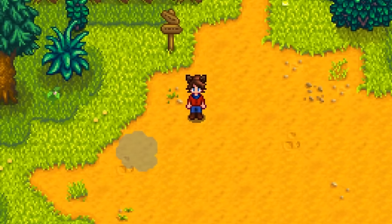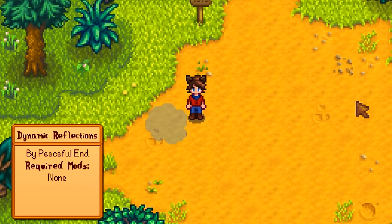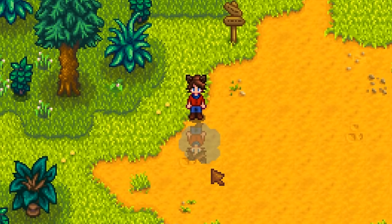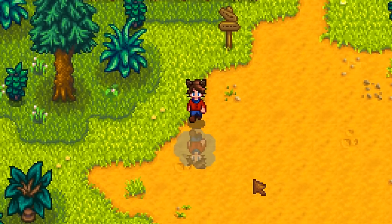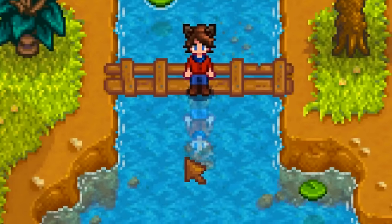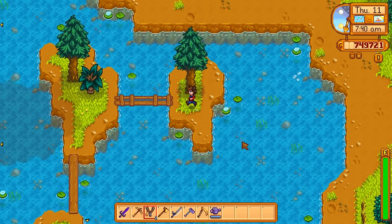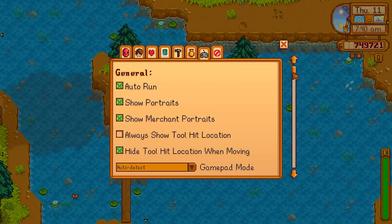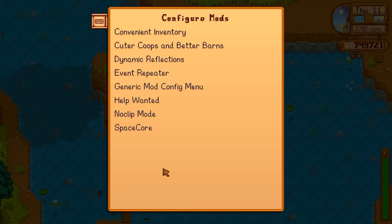For this next mod, I skipped ahead a couple of days because it has a special effect the day of and after it rains. This is the Dynamic Reflections mod, and on days that it rains, it'll add puddles all around the valley. Not only that, you can see your reflections in the water. And this doesn't just hold true for puddles — if we come on over here to the mountain lake, you can see that my reflection is in any body of water. This is an extremely customizable mod.